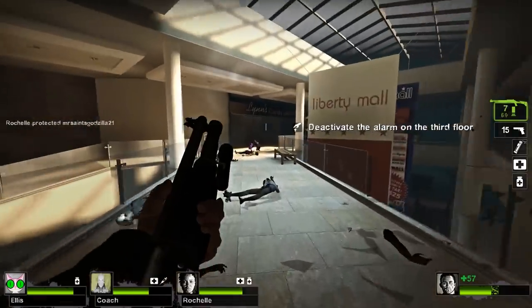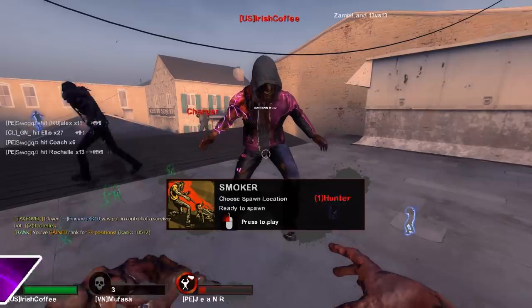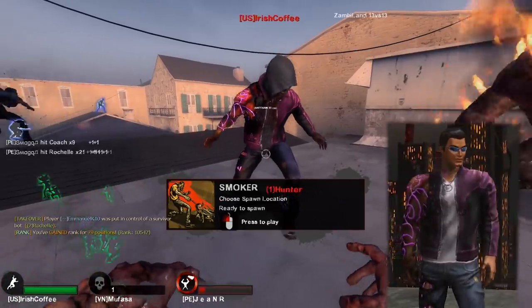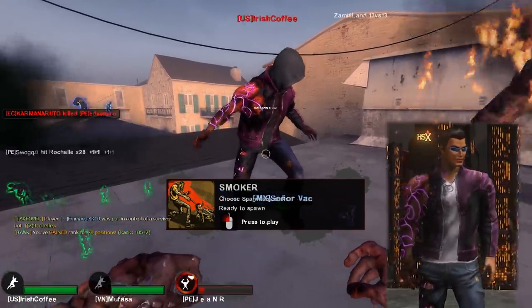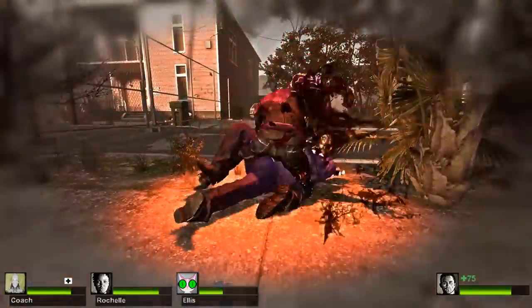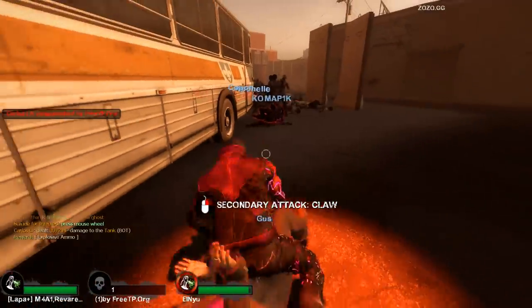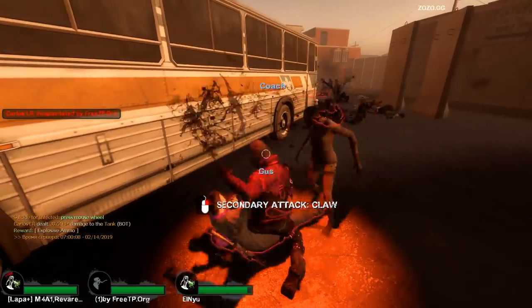Onto character models, Mystic has created a Gat Out of Hell themed skin for the Hunter. It shares Gat's iconic jacket and Lucifer tattoos on the right arm. The attention to detail is absolutely well done and adds a new level of horror to the special infected. Sadly, there's no change in appearance when playing as the Hunter in first person, but it's still a fantastic mod.